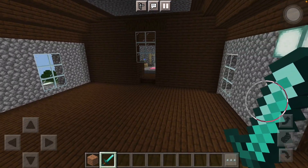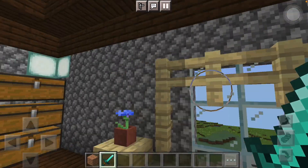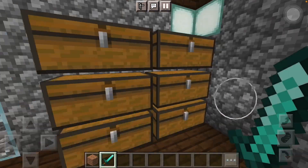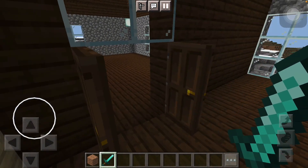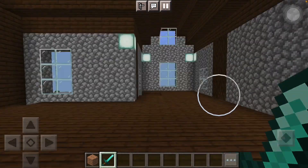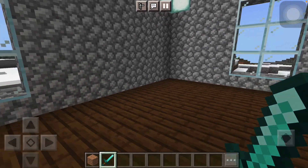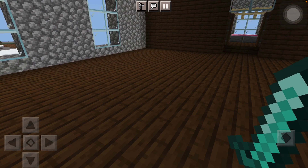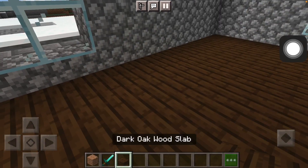What we're gonna do — I don't know if I like this room honestly. It's okay I guess, but I think over here I can add like a bathroom. So I think that's what I want to do. First we're gonna get the slabs.